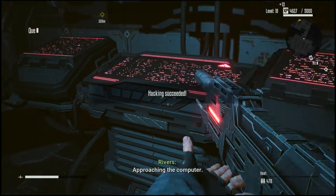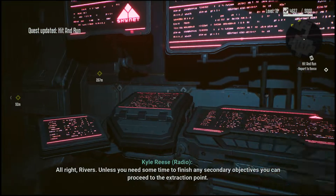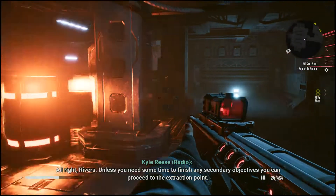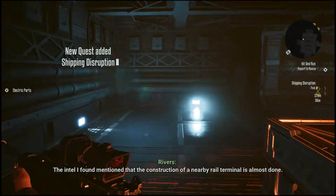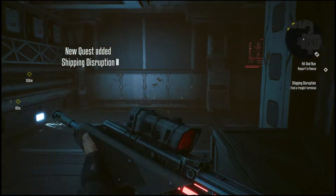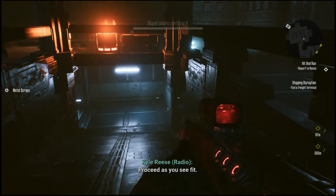One try guys! 'Sir, I've neutralized my two main targets.' 'All right Rivers, unless you need some time to finish any secondary objectives, you can proceed to the extraction point. We'll meet you at that factory — all this will be over soon.' 'The intel I found mentioned that the construction of a nearby rail terminal is almost done — you want to do something about it?' 'Yes sir.' 'Proceed as you see fit.'